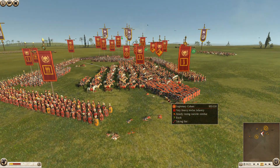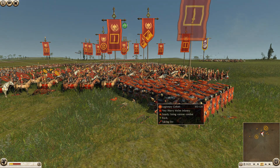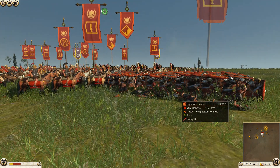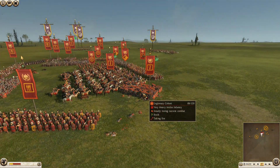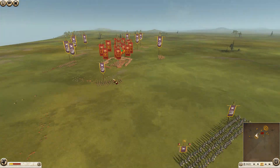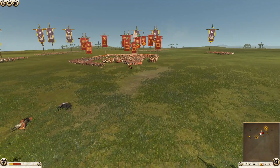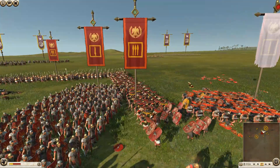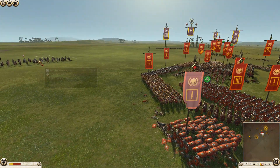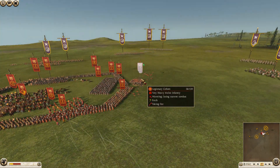This unit is just getting destroyed — there's not much Rome can do about it. Even if he tried to turn the unit to stave off the arrows from one side, the other archer unit would just fire into his side as well. And over here another cohort is breaking — crossfire from these horse archers. So Dan is now just starting to whittle Rome down; that is the whole plan essentially.